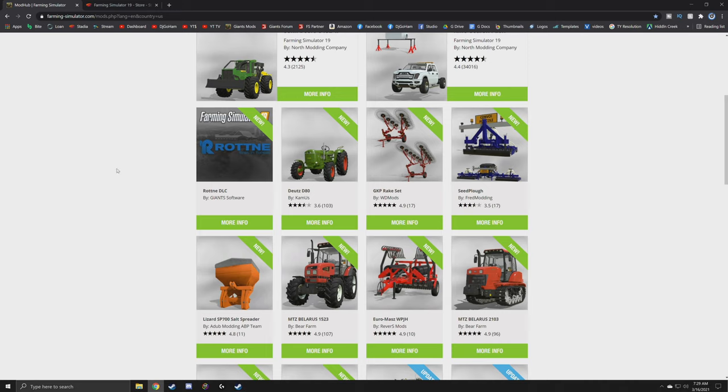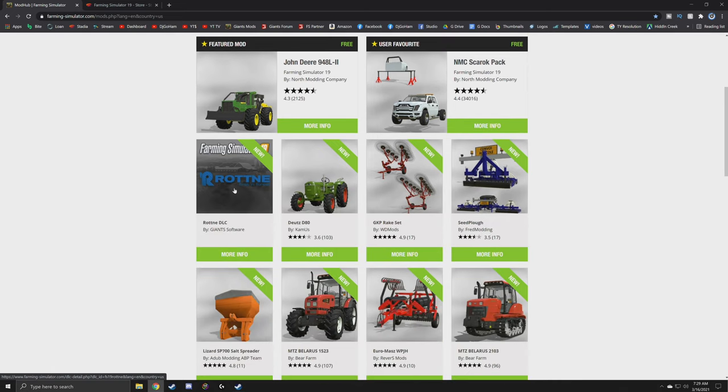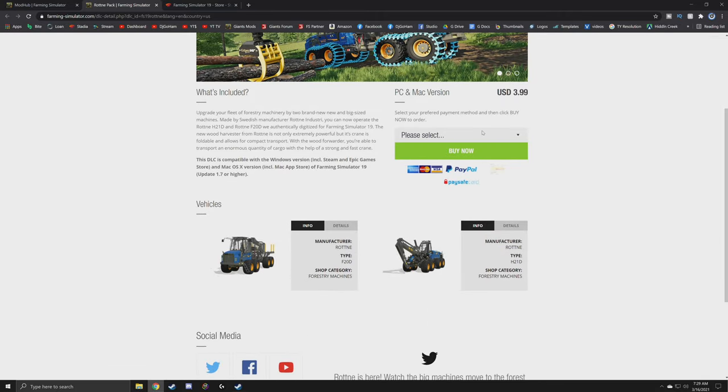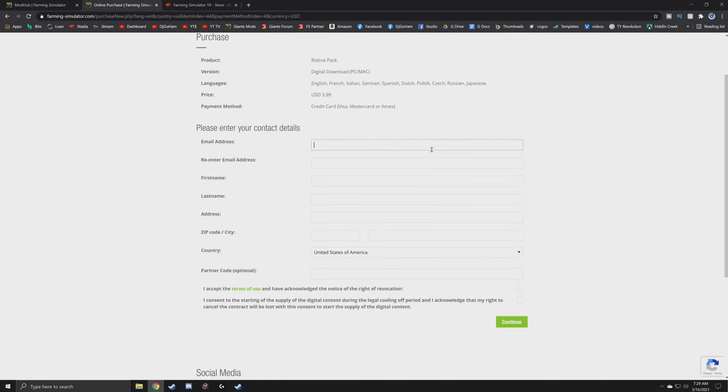Starting off with PC — there are a few different ways you can get this downloaded for PC and Mac. One of the easiest is to go to the Farming Simulator website, go to Mods, and it's going to be right here first. Click on that and it will bring you to this page. Simply go to the right-hand side, click how you want to pay, and click Buy Now. It will take you to this page where you enter your information, and then you will receive an email within about 5 or 10 minutes from Giant Software with your key.